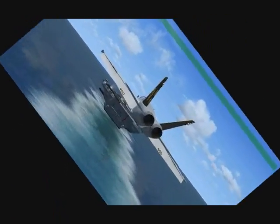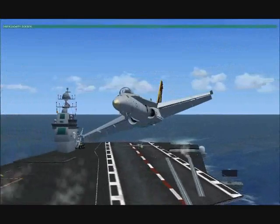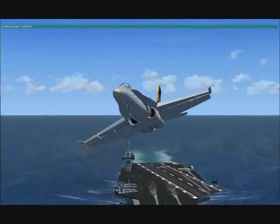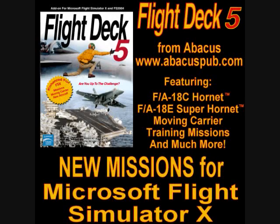Tiger X, you will not buzz my tower. Tiger X, you buzzed my tower. You will report to the flight deck. You are grounded. CMD.